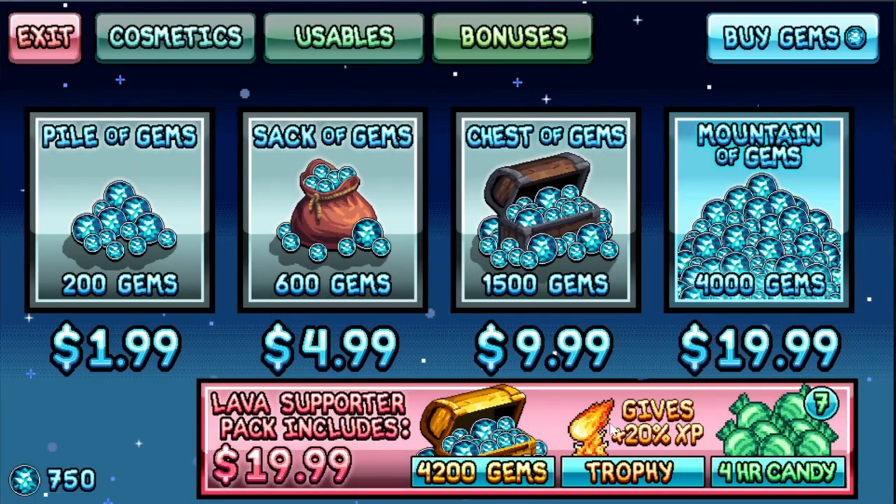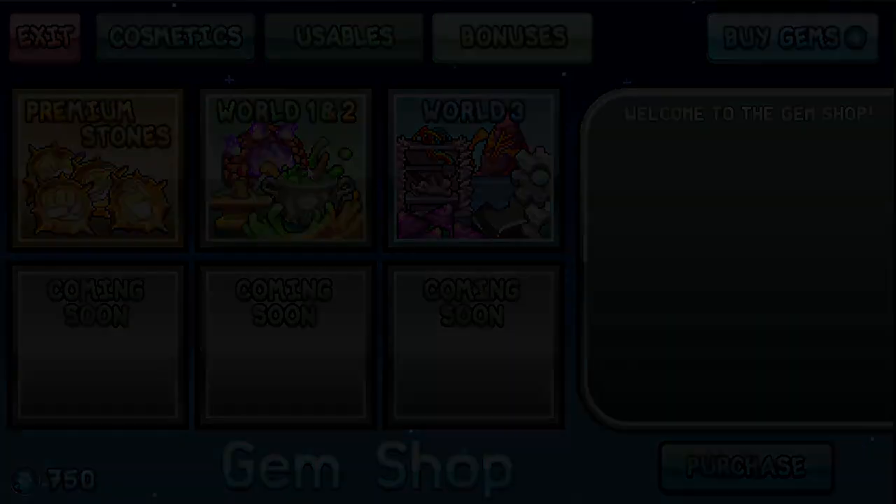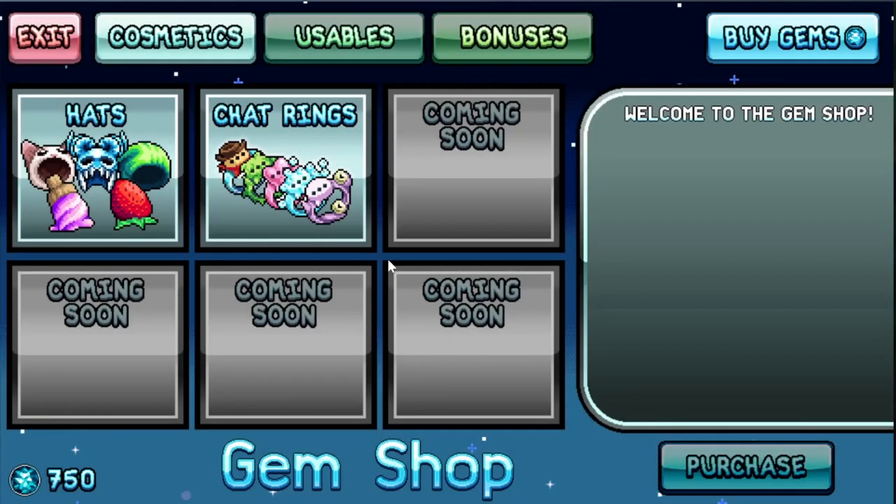The trophy pack gives one character 20% more XP if they equip the trophy — pretty good, but remember only one character can use it. I will never buy gems just empty like this — always try to buy the packs. You can get 4200 gems plus a trophy and candy for better value.